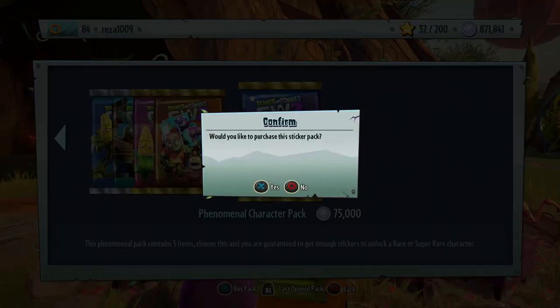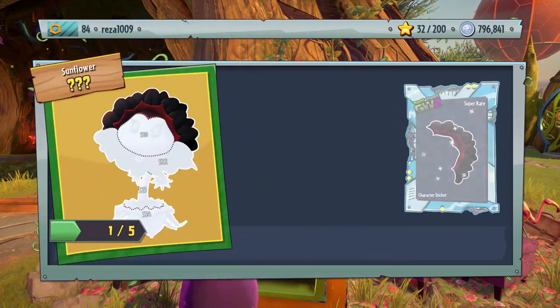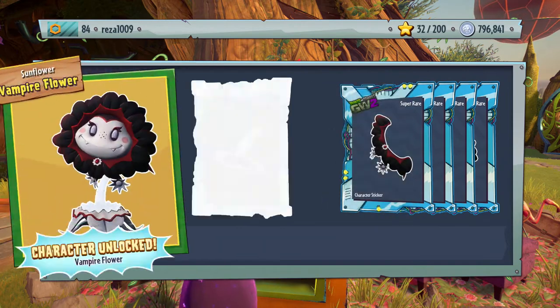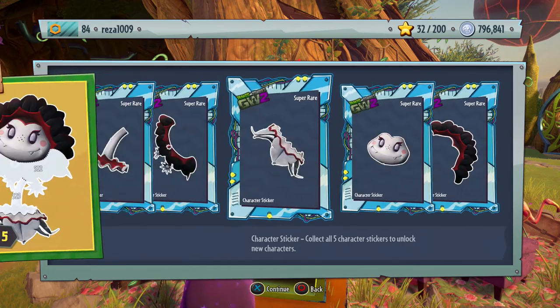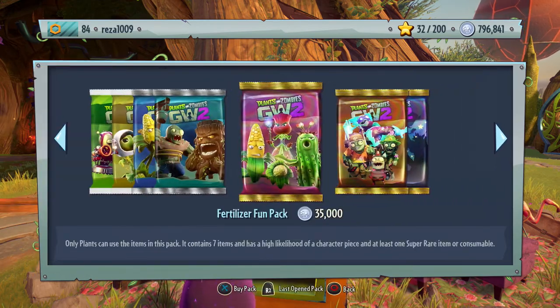Let's open up a third one. Probably spent about six hundred thousand coins on the character packs, and it's a sunflower — a vampire one I believe — yes, Vampire Flower, and another super rare. Nice. Probably was in the previous game, I'm not too sure, maybe they changed it up a little bit, but hopefully some of these are new skins, especially the ones for the new characters.